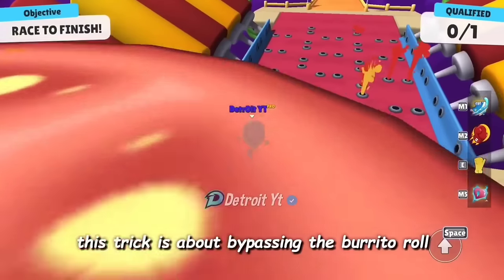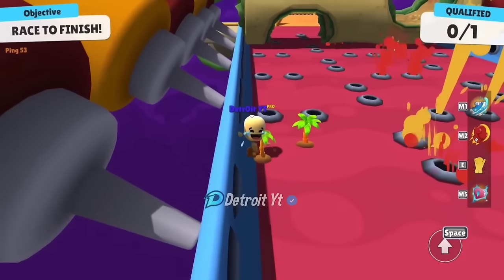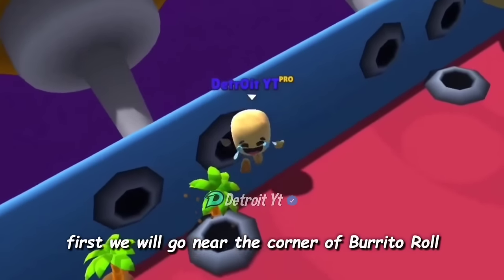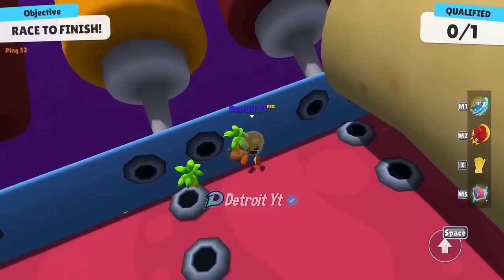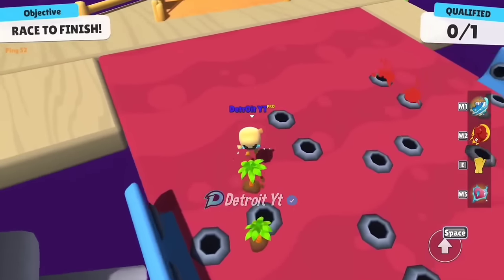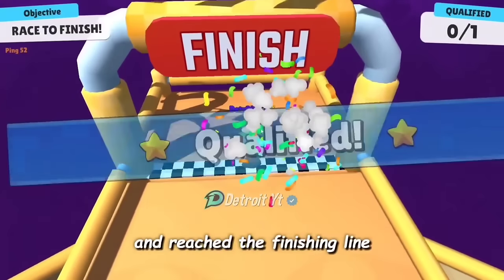This trick is about bypassing the burrito roll in the Burrito Bonanza map. First we will go near the corner of the burrito roll and move our joystick towards the corner. You can see we have easily passed through the burrito roll and reached the finishing line.